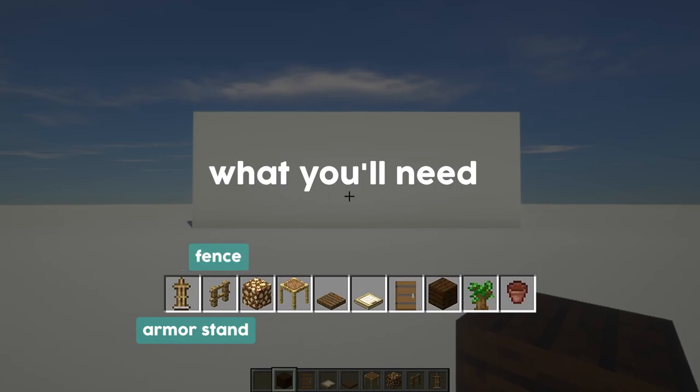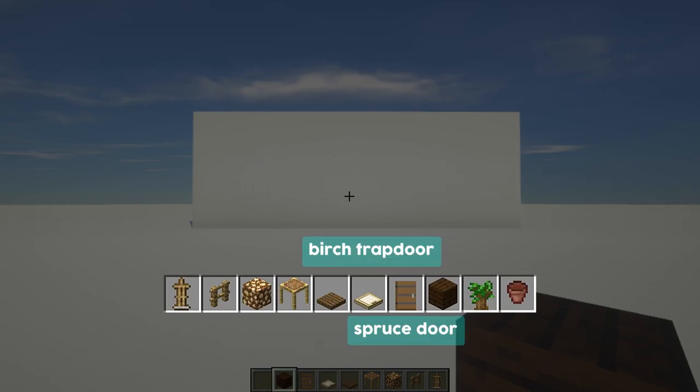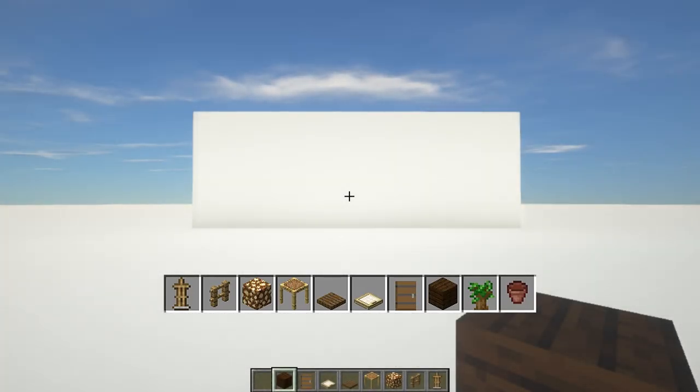You will need a few armor stands, some fence, a few glowstone blocks, a few scaffoldings, some spruce trapdoors, a few birch trapdoors, a few spruce doors, some dark oak blocks, and as always, a few optional items will be a flower pot and a plant.